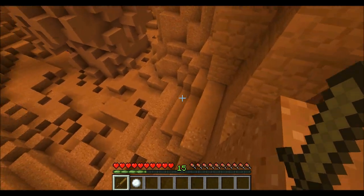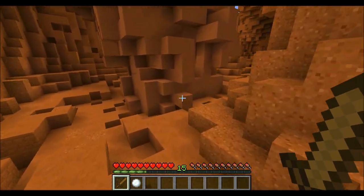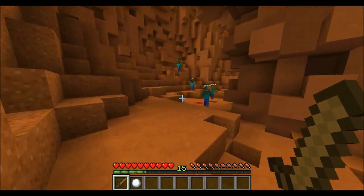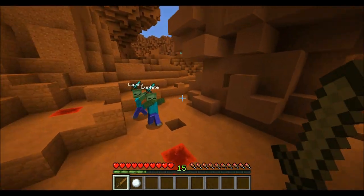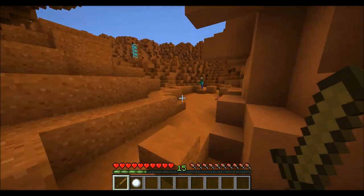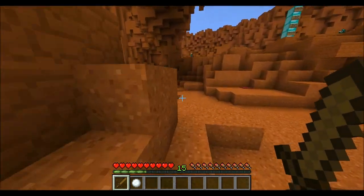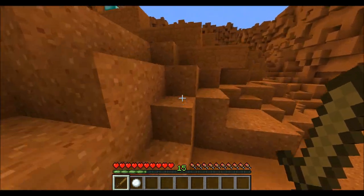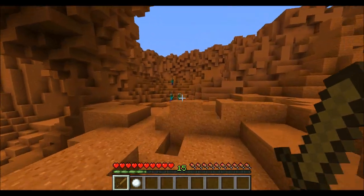I'm playing with a resource pack turned off so everything looks a little bit funny, just so I don't spoil too much. Here are the different mobs that have spawned and it's as if they were there the whole time. When I walk past their armor stand, these guys actually get summoned in and I am getting ambushed very quickly.